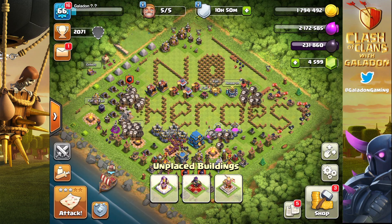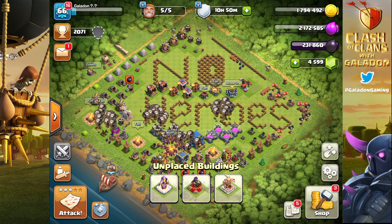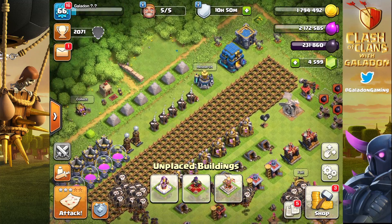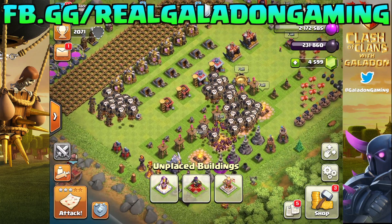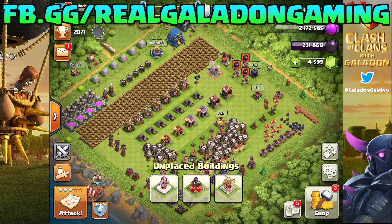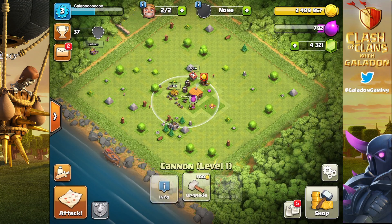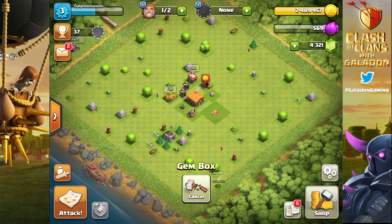Speaking of accounts, this third account is an example of how we'll be getting to Town Hall 13. We rushed this account from a brand-new baby Town Hall 2 all the way to Town Hall 12 in one episode — one live stream at fb.gg/realgaladongaming. We're going to do it all over again, see if Supercell has changed how things work when you rush through the stages, check out all the Town Hall packs, and see if we can get to Town Hall 13 again without placing the heroes.